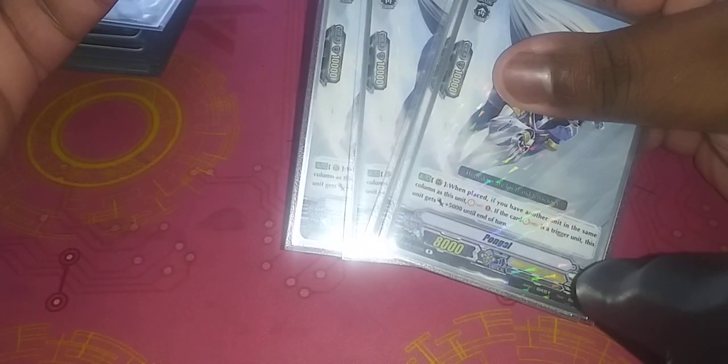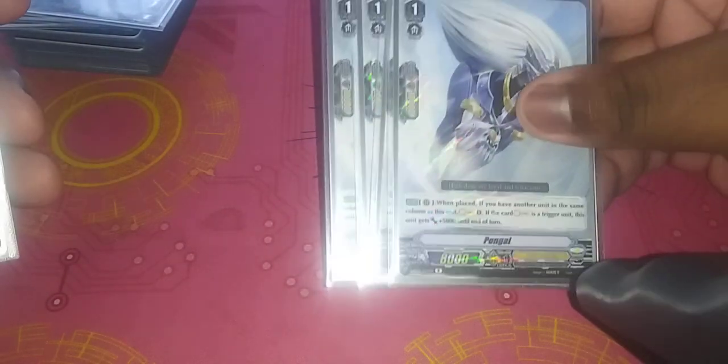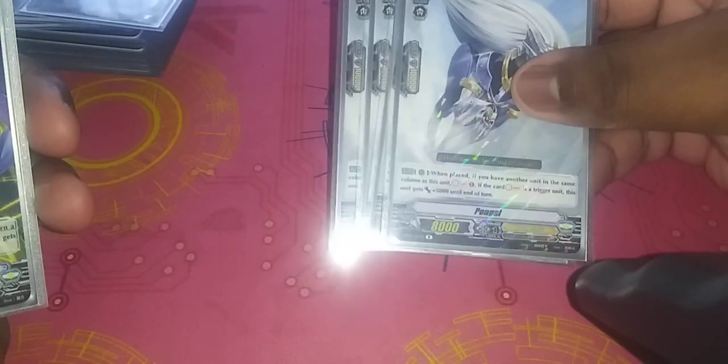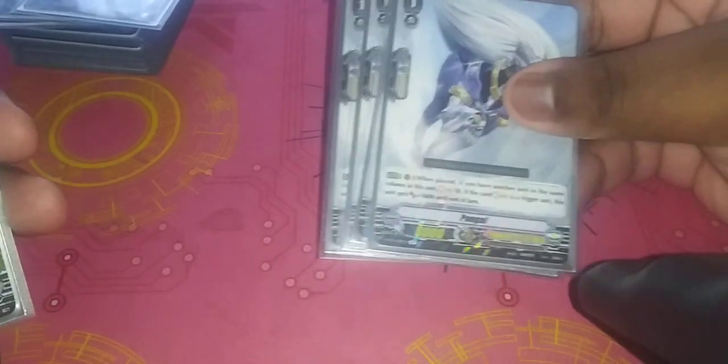On to our grade 1s: I play four Lauren Knight Selyus — the look at top five grade 3 searcher. If you have no face-up cards in your damage, you get a counter charge, and this card gets plus 5,000. Really good because you need to get to your grade 3. I play four Pongo: when placed, if you have another unit in the same column, soul charge 1, and if it's a trigger, it gets plus 5,000. Pongo's really good because the soul charging serves a luck-factor purpose — what you want to do is try to soul charge an Altmile into the soul, so when you go to grade 3 with Aerial Divine Altmile, your grade 2s already have that extra critical and your skills are live early.